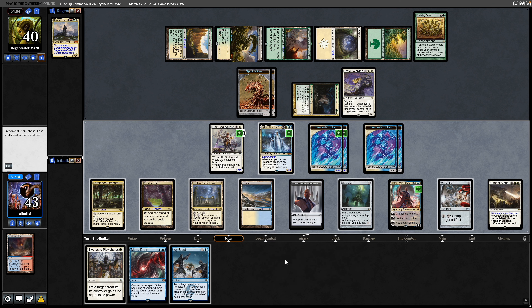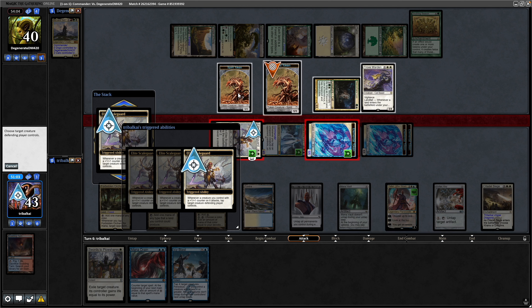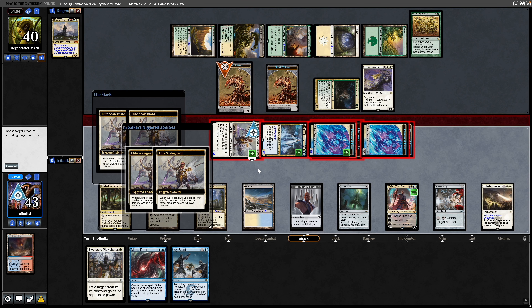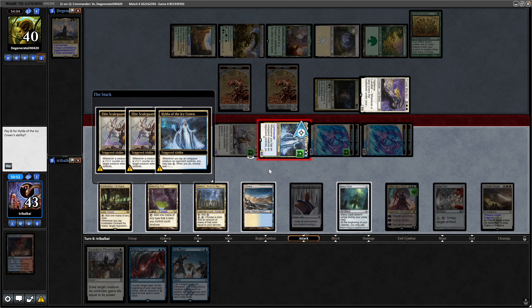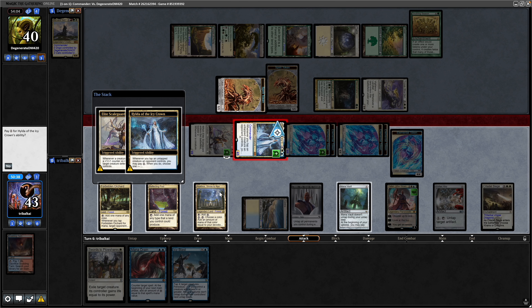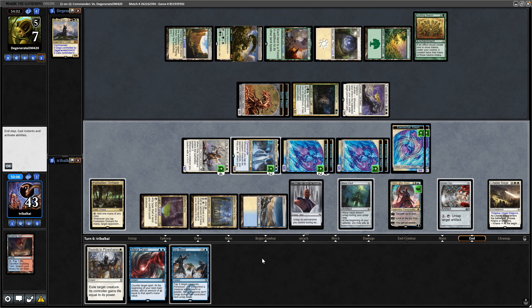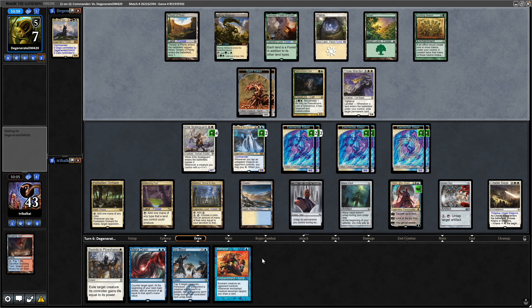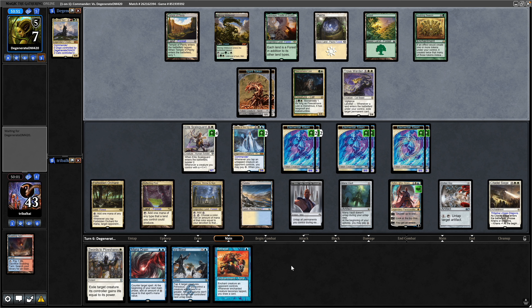Now we're fine to just wail on our opponent. Tap down the Mana Vault, tap down a Spirit, tap down a Spirit and the Trove Warden as well. We're going to put mana into all of this because it will trigger Hilda — make the tokens first and then go for the plus counters. Our opponent just taking the damage, obviously doesn't have any blockers, knocking him down to seven. Our opponent hasn't done too well on colours here — he's been slower than us thanks to the Mana Vault and Teferi early on. We drew into a Betrayal, so enchanting that onto one of our opponent's creatures and consistently tapping it down should be good.